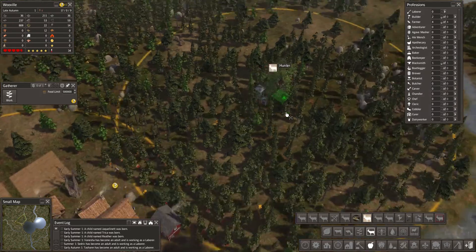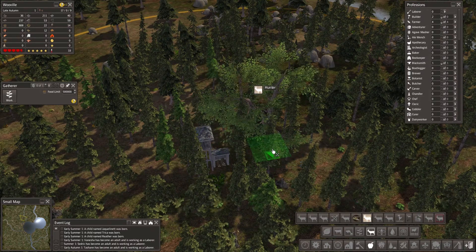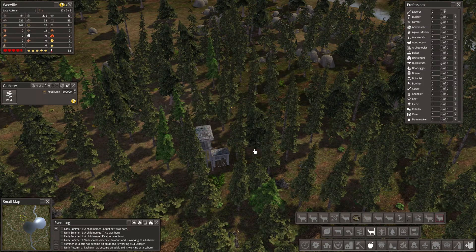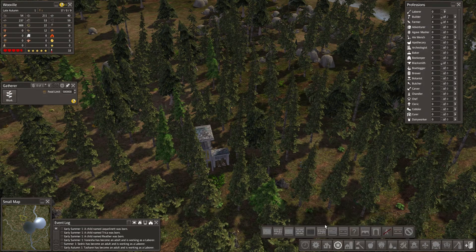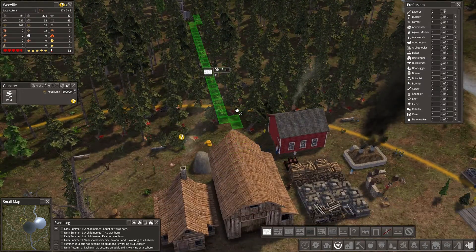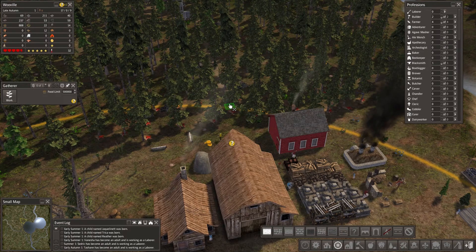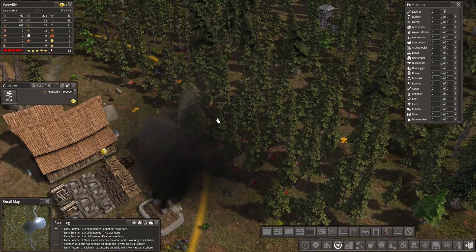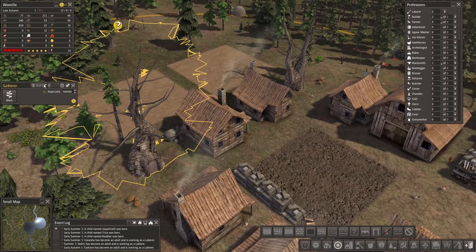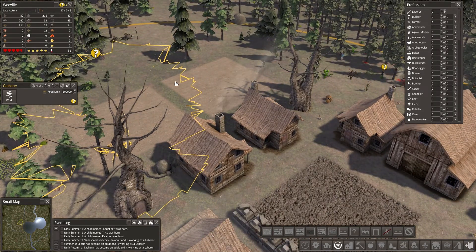Maybe we'll put the tree right next to the forester, something like over here. I want to put a little road in between. Speaking of roads, let's put a road — let's actually get this set up. There's something in the way — oh never mind. Okay, let them work on that.